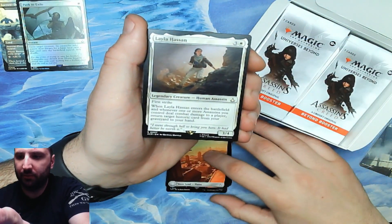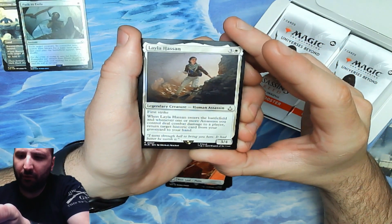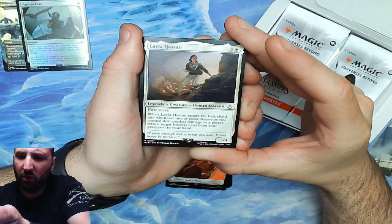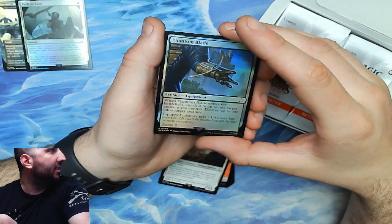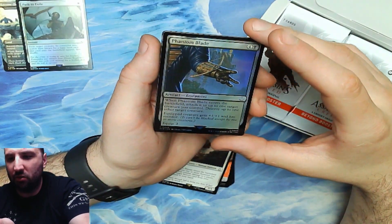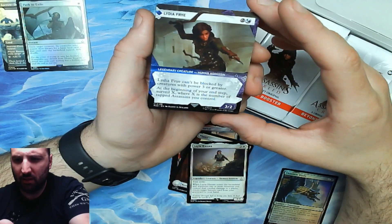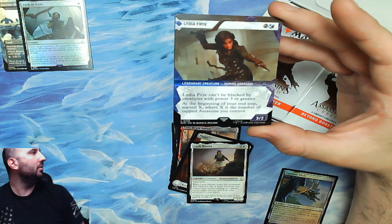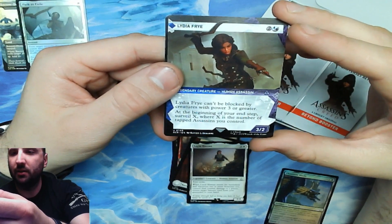Beautiful — here's our rare: Layla — first strike, 3/4 for four mana. When it enters the battlefield and whenever one or more assassins you control deal combat damage to a player, return target historic card from your graveyard. The historic mechanic is clearly key to this set, which makes sense with the story of Assassin's Creed. We also have Phantom Blade, a sweet treasure token, and a card that at the beginning of your end step surveil X, where X is the number of tapped assassins you control.